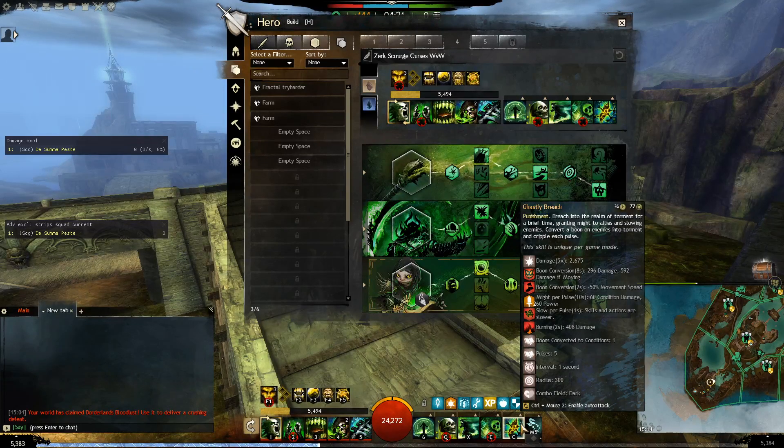Slow is a really huge condition — it's the opposite of quickness. It also applies burning, so it's really strong. You should use it when you're sure you can land it: double-dodge into the enemy blob and then activate it when you know they're out of dodges and can tank the full duration. The only downside is it's not unblockable like the wells.